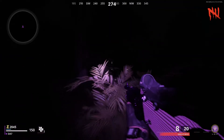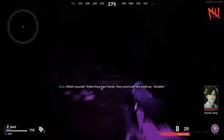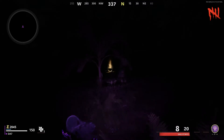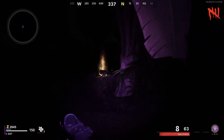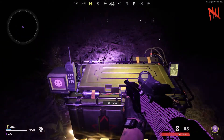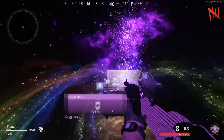All the zombies will despawn. Then look out for a coffin, or the box — whatever you want to call it. There's your box, marked with a yellow light. Run up and activate it. You can get a perk out of this, but unfortunately I wasn't able to pick anything up because of the timer.